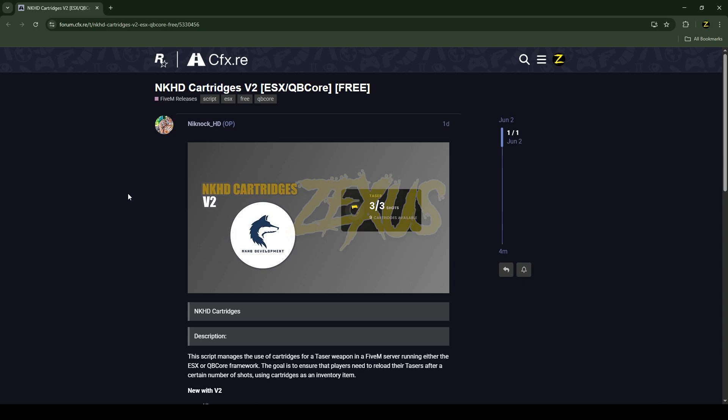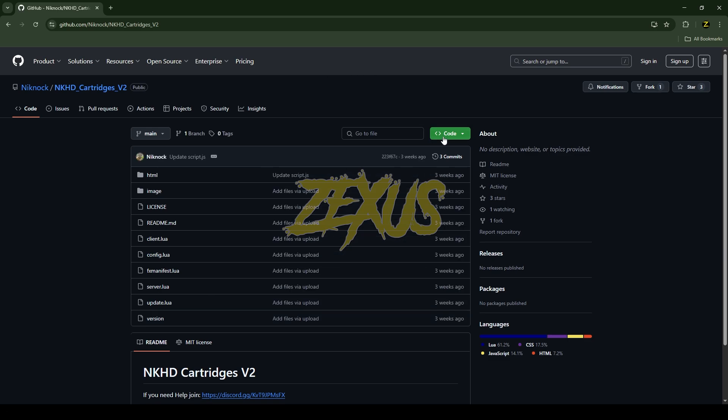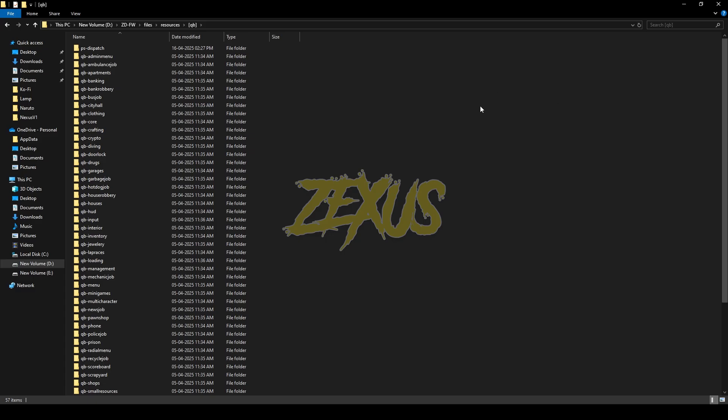You just need to scroll down, then click on the GitHub link. After that, click on Code and download the script. After downloading it, we just need to extract the file into our FiveM resources folder.